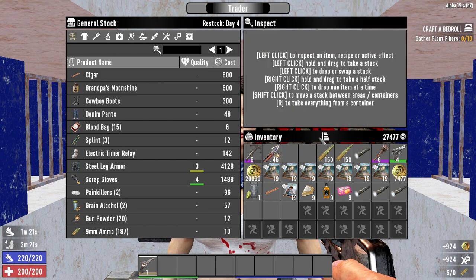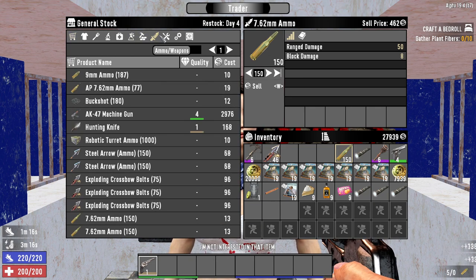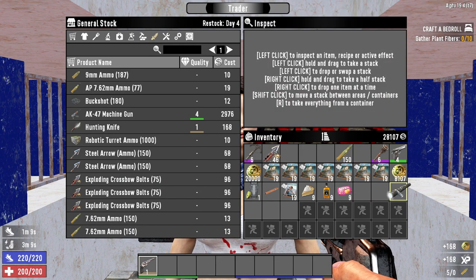Regardless of how big the full stack is — for example, each trade cycle you can sell a trader 450 7.62 ammo. You can only sell them 3 flashlights, because 7.62 ammo stacks to 150 but flashlights do not stack at all.